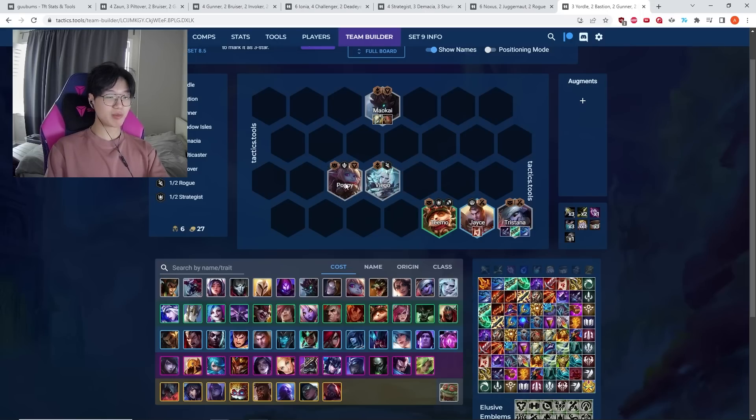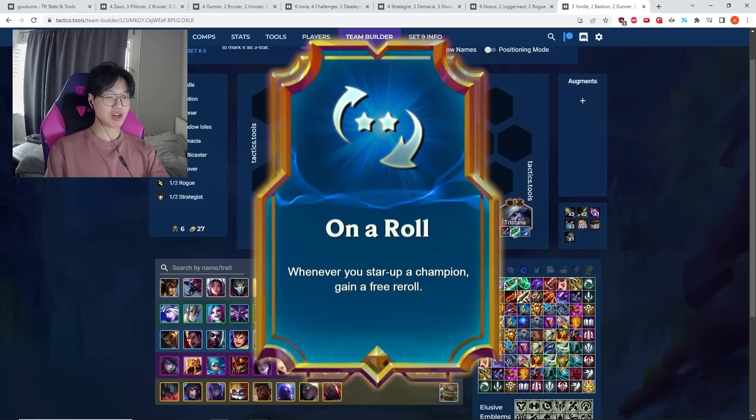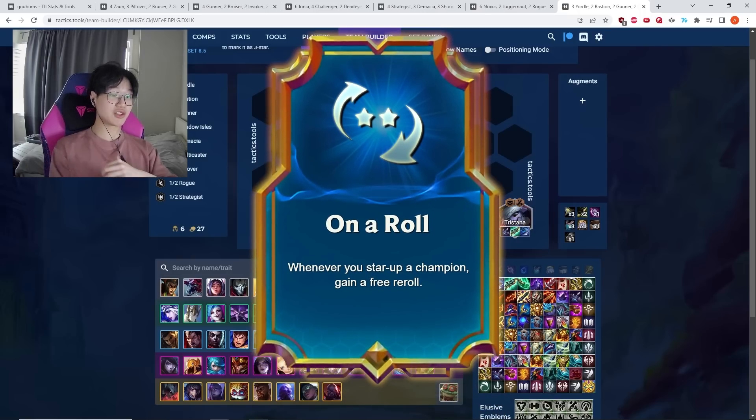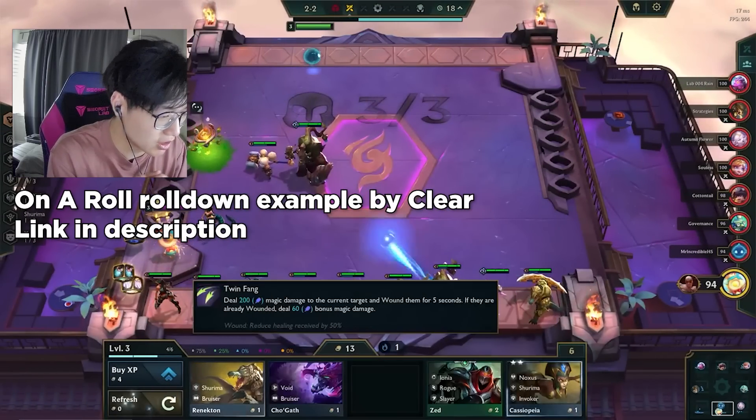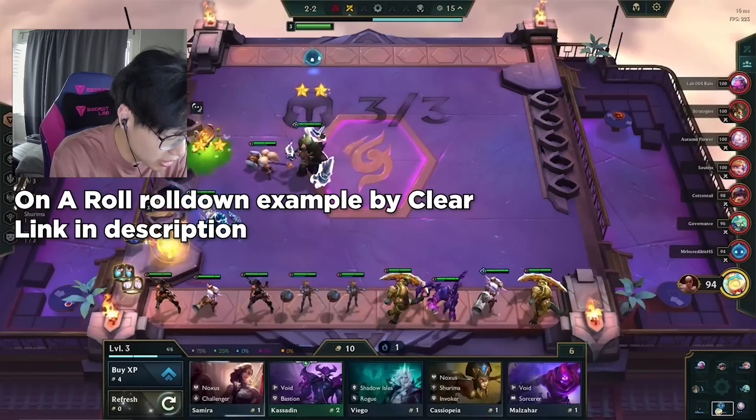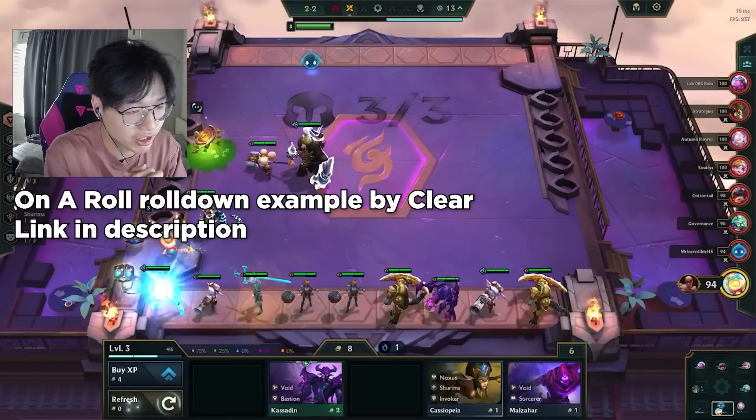The main augment you care about with this comp is On a Roll, because it allows you to hit your three stars really easily. Teaching players how to play On a Roll is quite difficult — it's one of those augments you really just have to play at least once to understand exactly how strong it is.